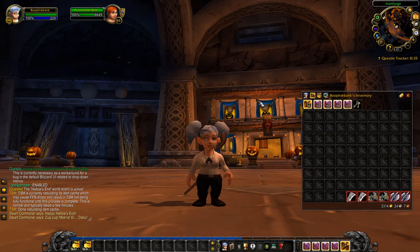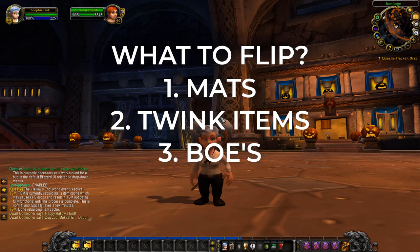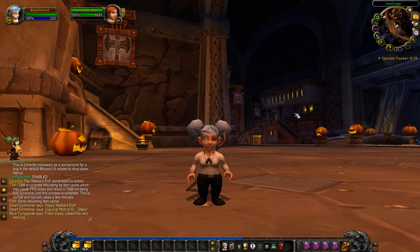There are a few things that I like to flip personally, which are materials, twink items, and BoEs. These all work really well and I recommend flipping them in Classic. Here's how I personally flip.